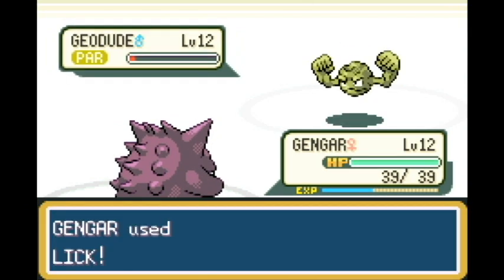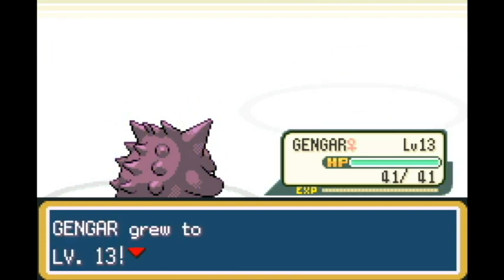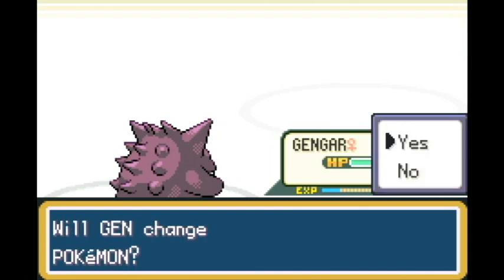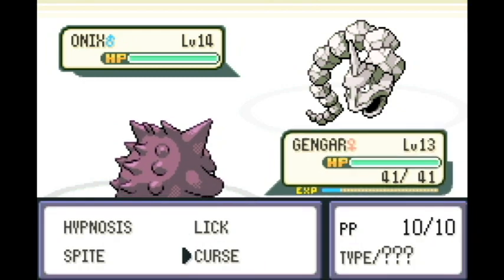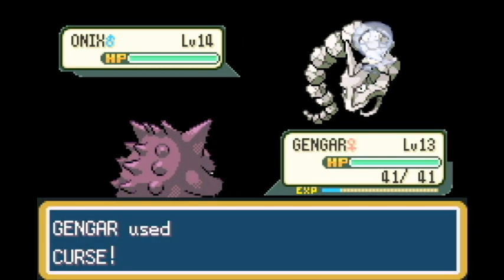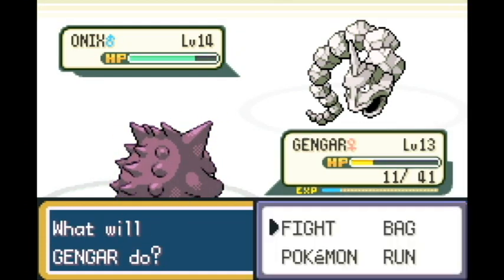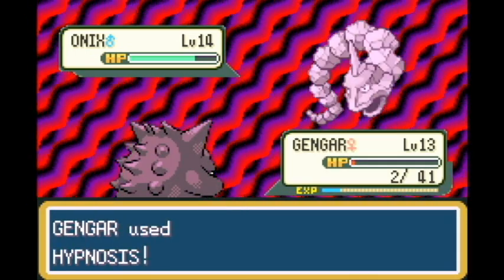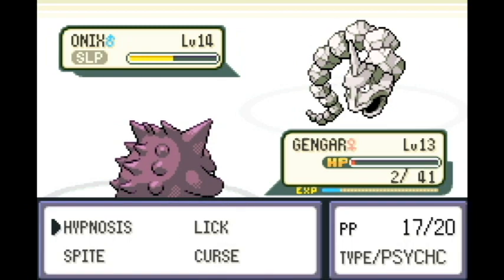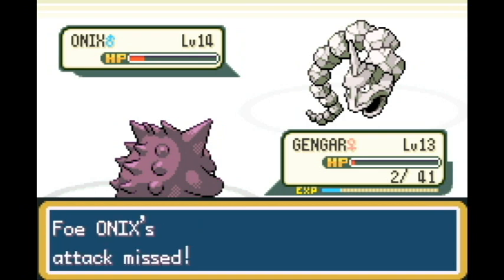Once he finally gets rid of Geodude, he goes to level 13 and we learn Curse. Curse is a game changer for this battle - you lose half your hit points, but it's almost like a poison effect where the opponent is going to be losing health points for the rest of the battle. Now Onix goes for Rock Tomb and almost knocks me out, but I go for Hypnosis. Hypnosis isn't as great a move here as it is in Generation 1.